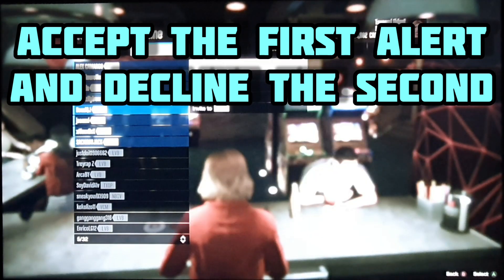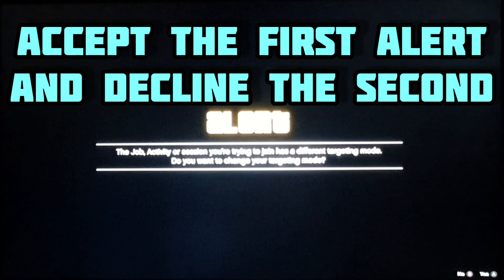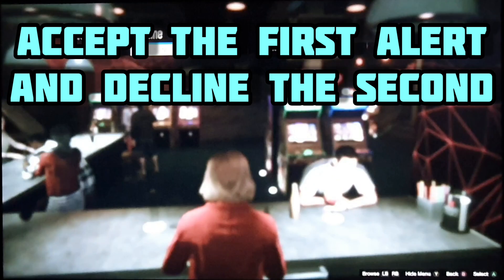When you find someone to join and you get the session details, you're going to accept the first alert and you're going to decline the second alert, which asks you about changing your target mode.